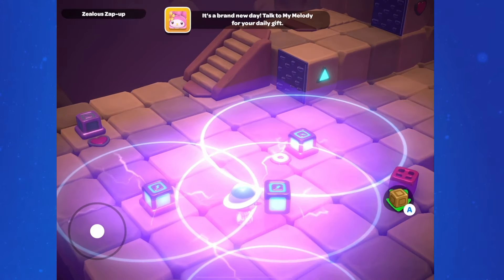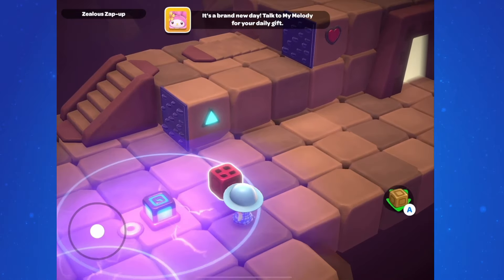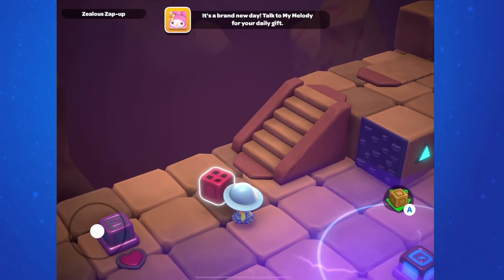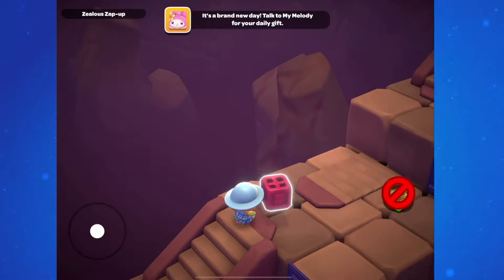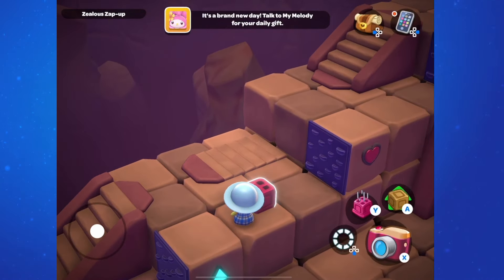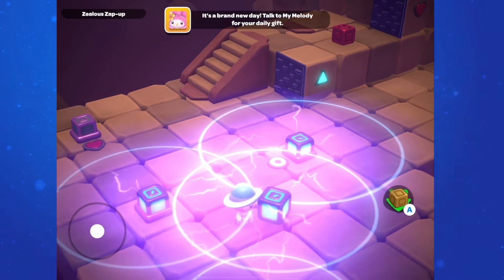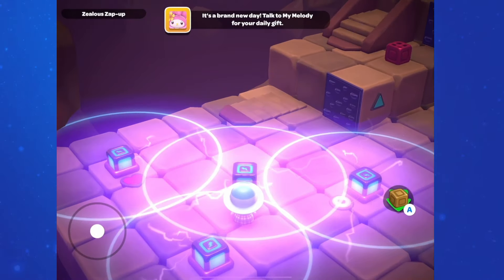First move it so that the blue triangle is lit up and bring the red block up the stairs. Then move it to turn on the heart in the circle and bring the block up the rest of the stairs.